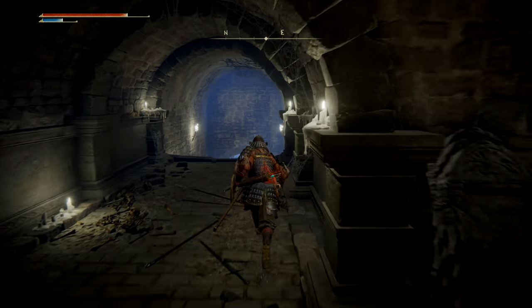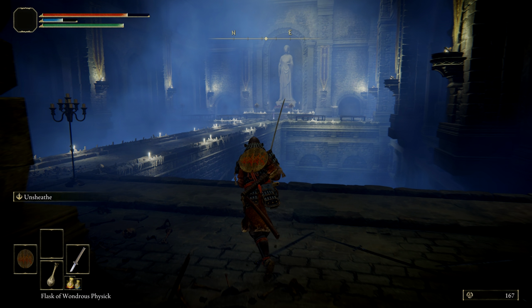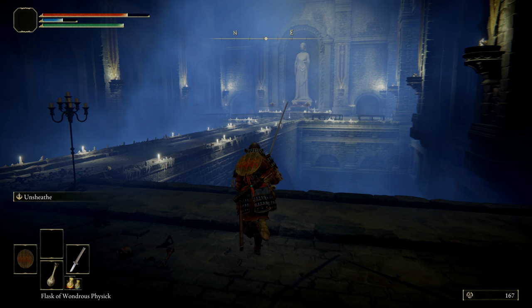Run past the fire to the fire pillar trap, walk past this down to more stairs and a room. This room is a trap, but the arm across the way is well worth getting in a suicide run.